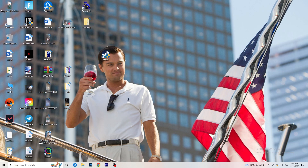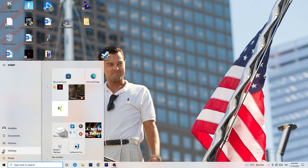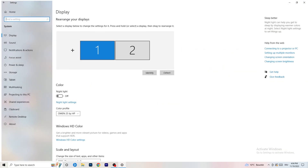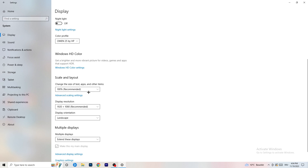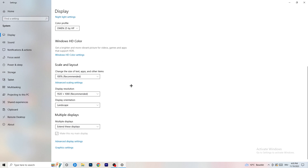Open Settings again via the Windows key. Go to System, and identify which monitor you're playing games on if you have multiple. Go down to Scale and Layout — change the size of text, apps, and other items to 100% as recommended. Display resolution is really important: it should match your in-game resolution. If in-game you use 1920x1080, set your display resolution to match, or vice versa.